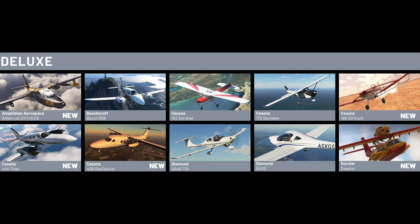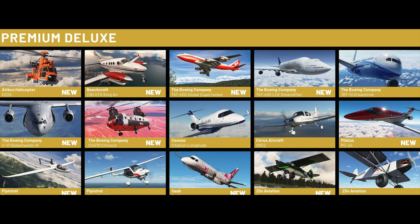The Premium Deluxe Edition gets you an extra 15 aircraft, and the aircraft in that one are quite good. You've got an Airbus Helicopter, a Beechcraft, the Boeing 747 Global Super Tanker, the 747 Dreamlifter — the equivalent of the Beluga but for Boeing — the 787-10 Dreamliner, the C-17 Globemaster, and a Chinook, among others. This is an extra increase of £30, so you've got £69.99 for standard, £99.99 for Deluxe, and £129.99 for Premium Deluxe. I'm not going to be paying that full price, and I don't want you guys paying it either.